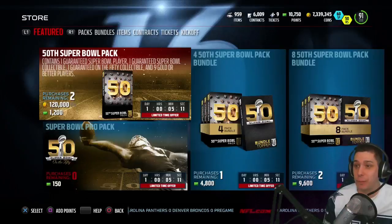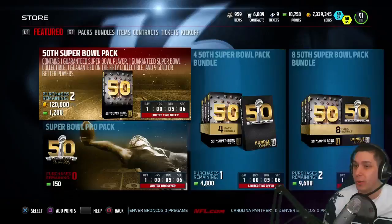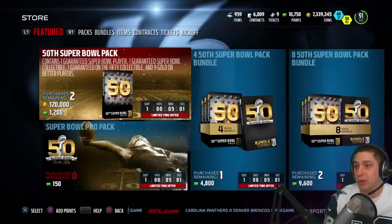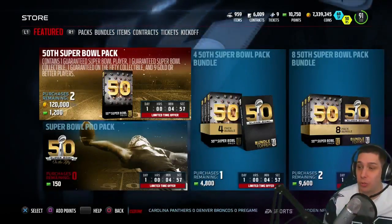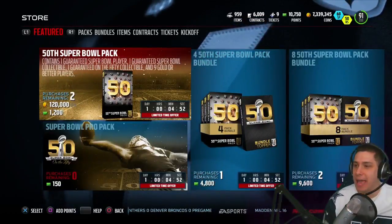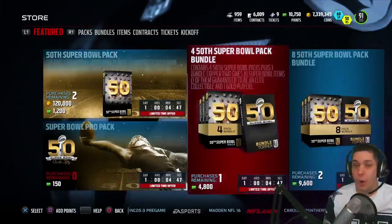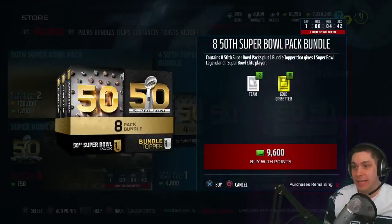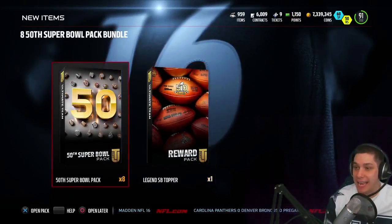These Super Bowl packs are going for 120,000 coins if you want to open them — you can do two of them with coins or points by themselves. Each pack guarantees a Super Bowl collectible, a guaranteed 50-on-the-50 collectible, and 9 gold or better players. It's kind of like a game changer pack but even a little bit better. Let's get started opening up the packs. I haven't had great luck opening packs lately, but we're going to save the legend topper till the end for some anticipation.